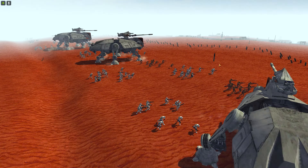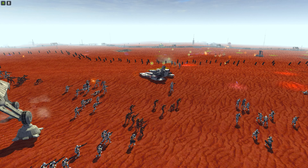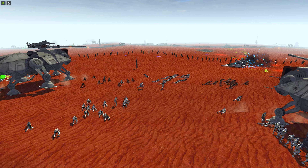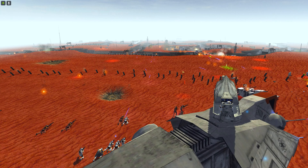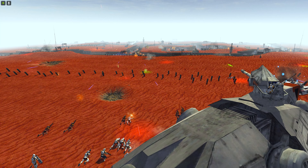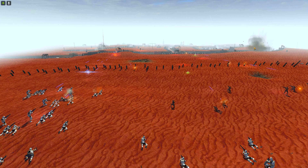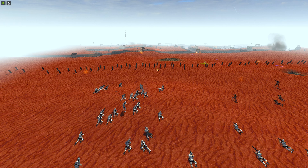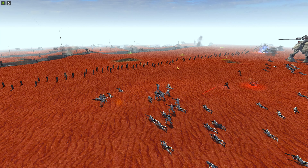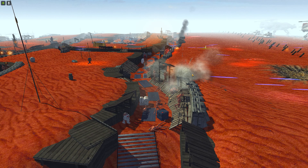Clones engaging already — some awesome Geonosian shots coming off, they look really different actually. Both sides getting shot at massively. Hopefully the big tanks can do some damage; the droids have got a lot of weaponry on their side. Big explosion going off in the background, clones getting off some rocket shots, lying down mostly taking cover.